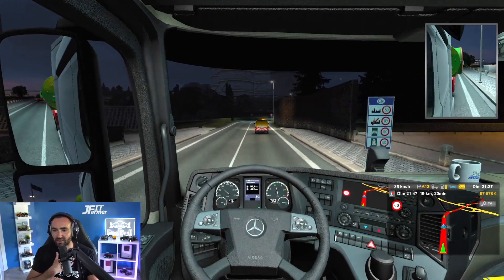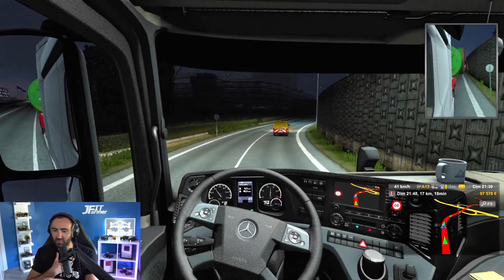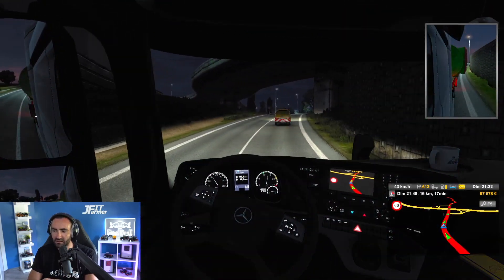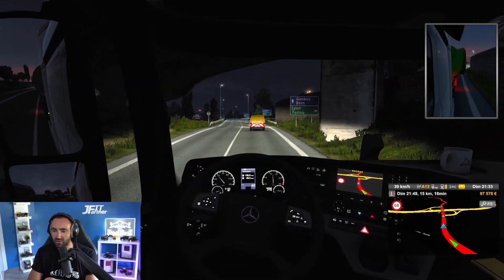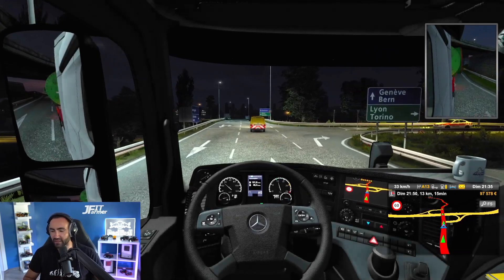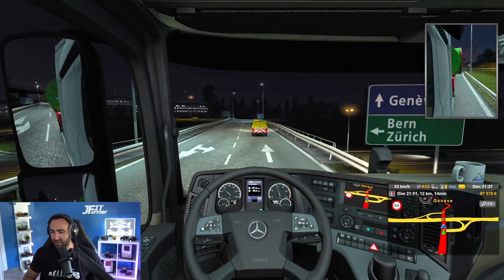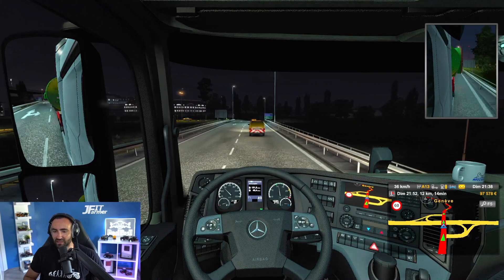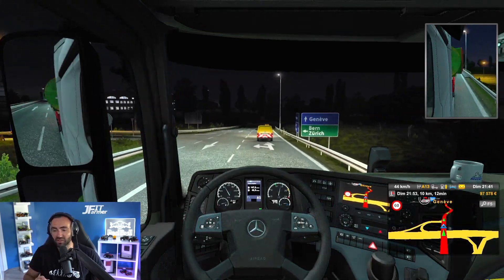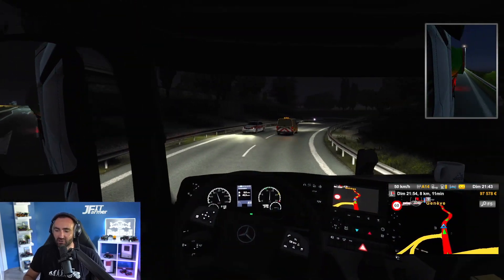On est en Suisse ! C'est là où ça peut être un peu délicat sur la fin du trajet, avec les murs de chaque côté. On check toujours le rétro. On arrive dans 15 minutes dans le jeu — même pas cinq minutes pour nous. On voit le petit drapeau de fin, on arrive à Genève ! C'est dommage qu'on fasse toujours le même endroit — il faudrait faire des convois exceptionnels à l'étranger ou avoir des garages dans d'autres régions.